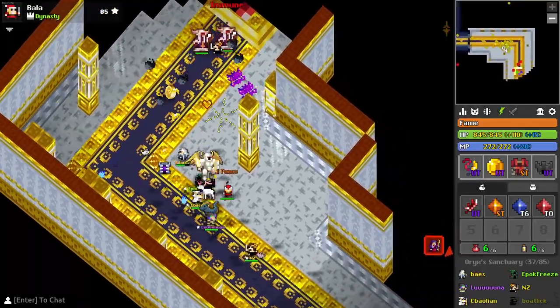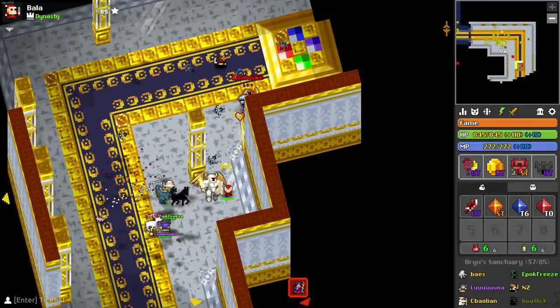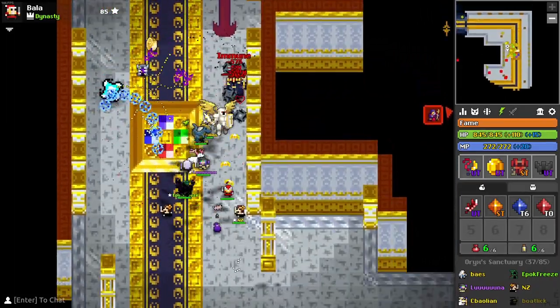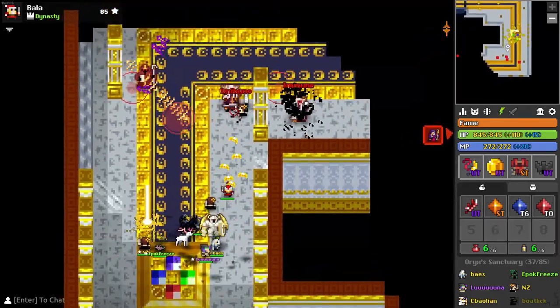Let's get straight into it. I'm going to be starting with minion clearing. Usually I see a lot of tricksters just throw out decoys for every single minion, which in my opinion just slows down the clearing time because minions will either circle the decoys and shoot out shots at unpredictable directions which makes them harder to hit and less safe to go in.